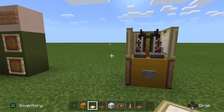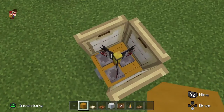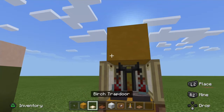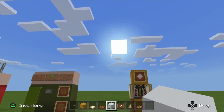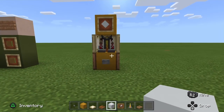Then put a block above this, put the item frame there, and put the white concrete there. And I guess that's the tutorial — I'll see you guys in the next video, peace.